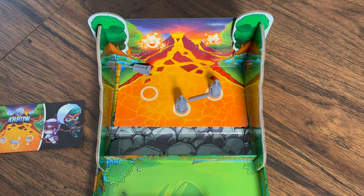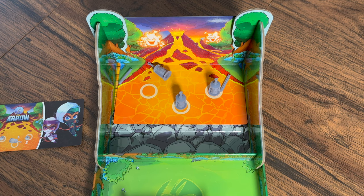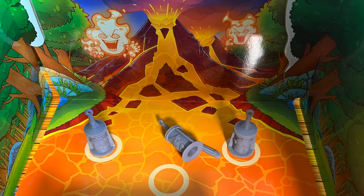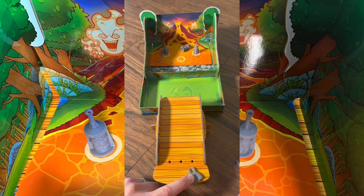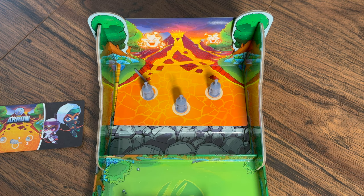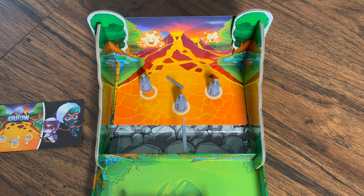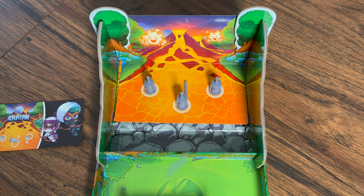Three shots are taken to knock down the targets. You score three points for knocking over a target, two points if the target is standing but touching the outside of its ring, and one point if the target is standing yet moved and touching somewhere inside its ring. Arrows can ricochet to hit multiple targets. This game's focus is on accuracy.